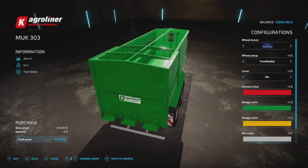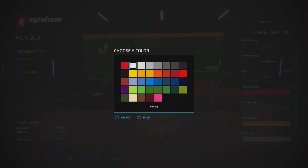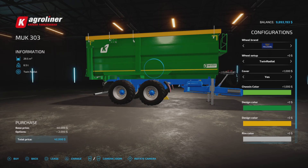We have the option of cover or no cover, so that's your choice. Chassis color — we have all the colors available to us. It's already red, let's make it blue. So it changes the hub color as well, see that. We'll leave it blue.